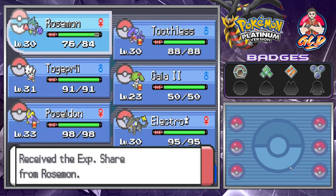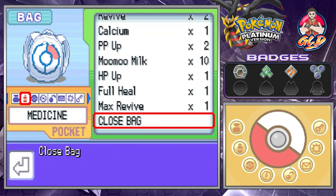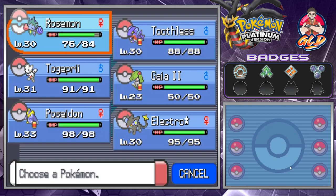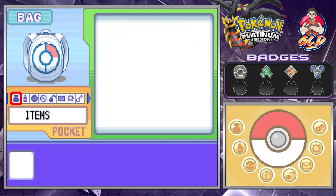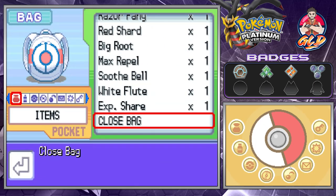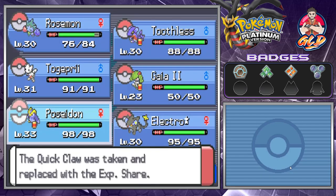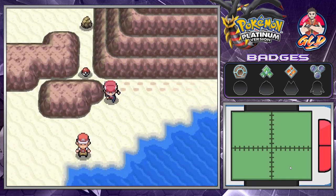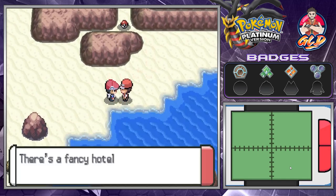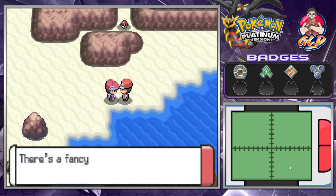We defeated the little tuber kid. There's one pokemon we want to get to level 30 — let's give the item to Poseidon because we want to evolve them too. There are also spots here that need Rock Smash.